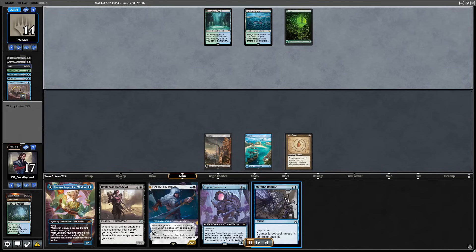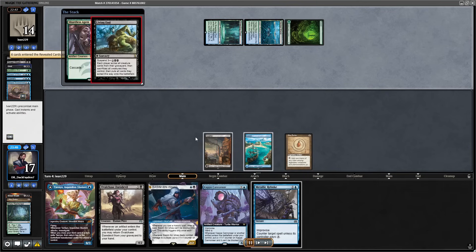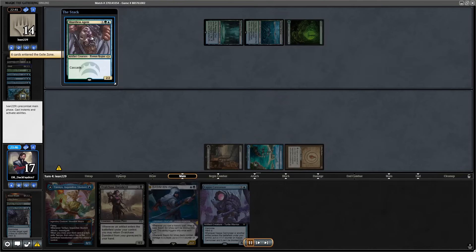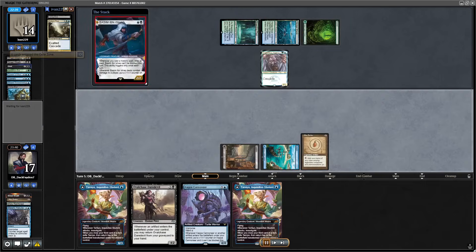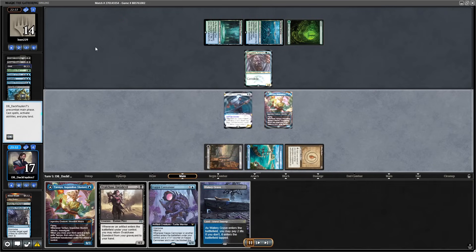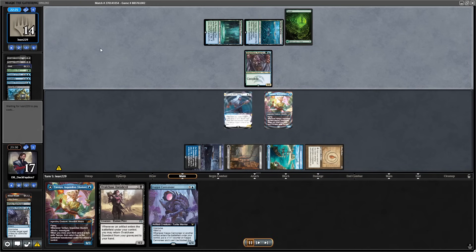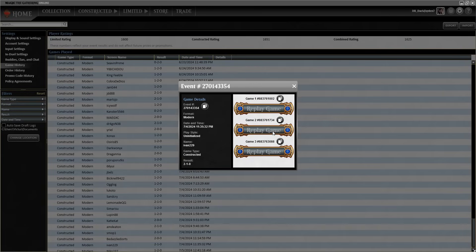I did actually find Metallic Rebuke to counter their first Living End, but they had a second one in hand. I was still in the game — I countered the first Living End. They also removed an Ardemplia from their hand with Subtlety, so they already used 2 Cascade spells. I was able to play Basim, play Tamiyo, and draw a card. But opponent finds another Shardless Agent and I concede. Living End is kind of rising again in the MH3 meta.